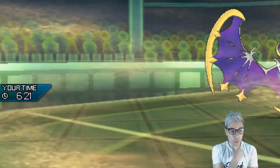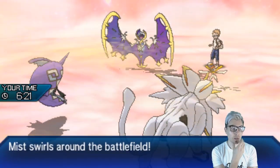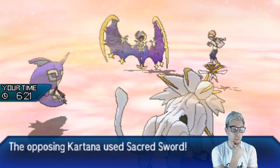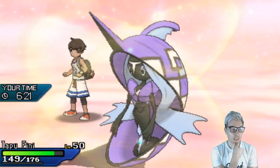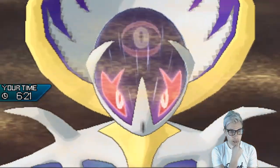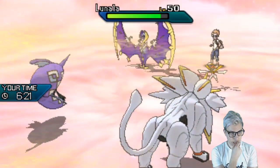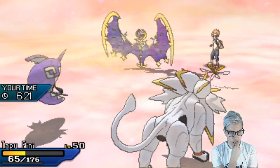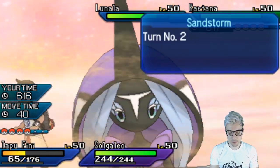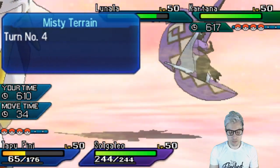We don't want to overcompensate — we do want to try and win this game. We'll get Tapu Fini in, get this terrain up, which is nice. We'll probably see Sacred Sword into the Fini slot. We can get Incineroar in for Solgaleo, and even if we see Sacred Sword we should be able to take it. It's just a double-up into that slot which is interesting. Solgaleo — we could Z-move that Lunala now and get Tapu Fini out into Incineroar.